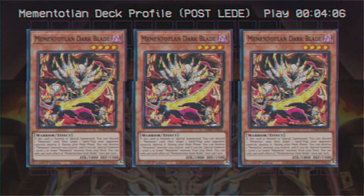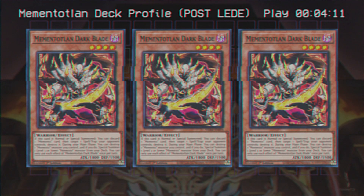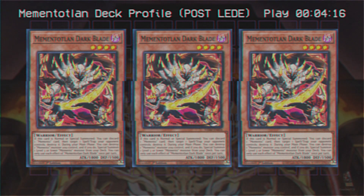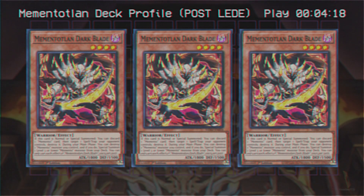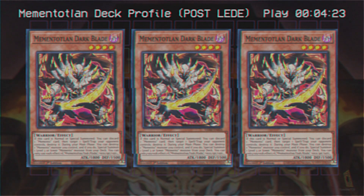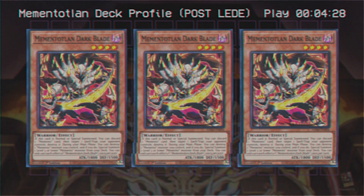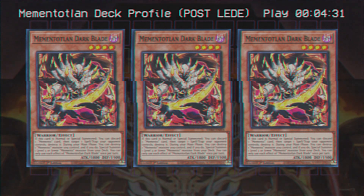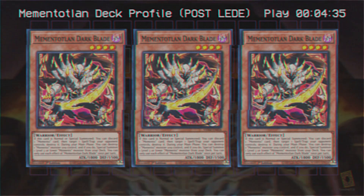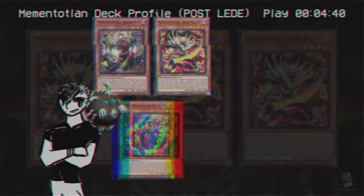My guy here has two effects. First, on normal or special summon, you can, as cost, discard a Memento card and target a spell or trap your opponent controls and destroy it. It sounds only okay, but it does come up more often than you'd initially think, mostly for baiting Infinite Impermanences when you have Bone Party in hand. Additionally, it can work well if you get to summon it on your opponent's turn as a slower way of cracking a continuous back row with a slower ignition effect. His second effect is a semi-shared effect across multiple Memento monsters, so we're going to cover the ins and outs of it up front right now. Dark Blade, Anguish, Mace, Goblin, Tatsuno Toshigo, and Twin Dragon all have an effect that includes destroying a Memento monster you control in order to resolve a unique portion of the effect.